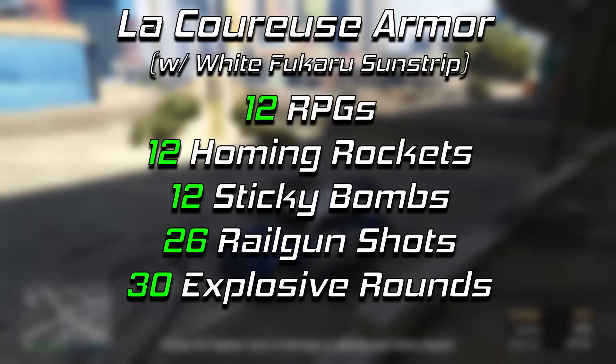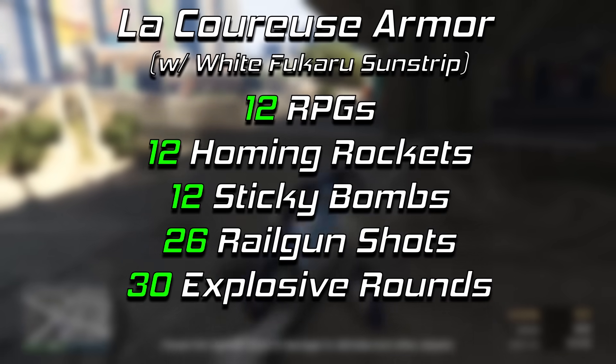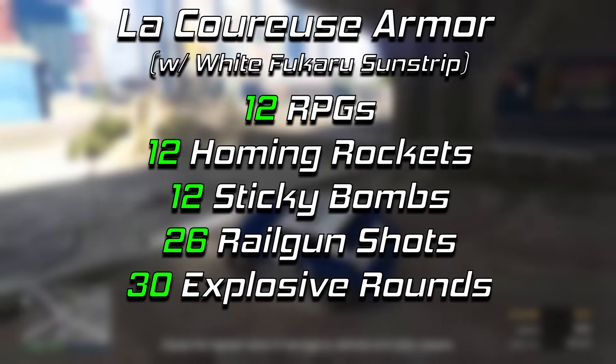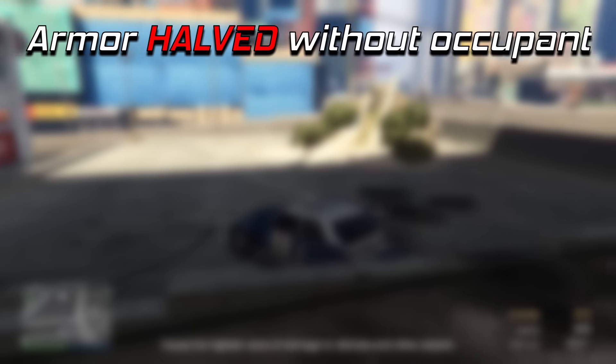With that sunstrip, it'll take 12 RPGs, 12 homing rockets, 12 sticky bombs, 26 railgun shots, or 30 E-rounds to blow up. And of course, without an occupant in the vehicle, those numbers are going to be halved.